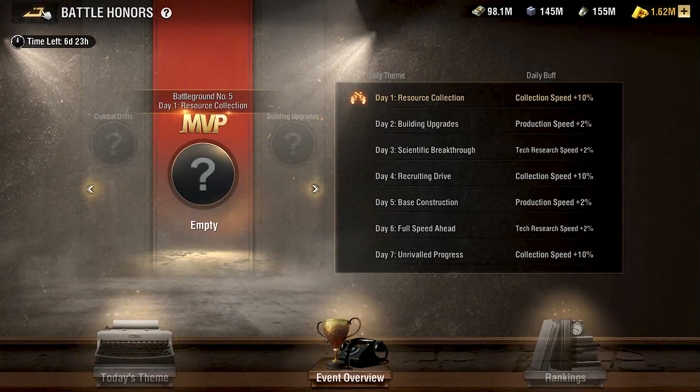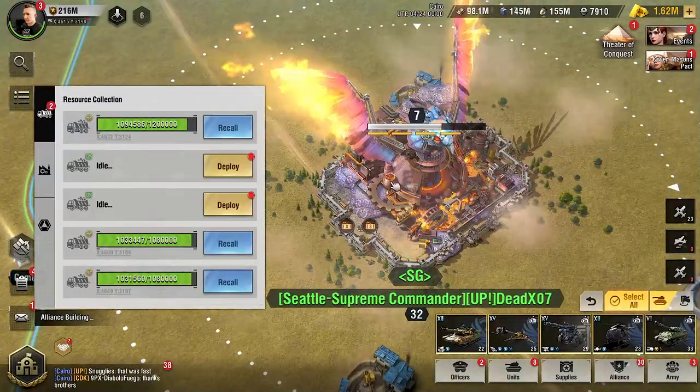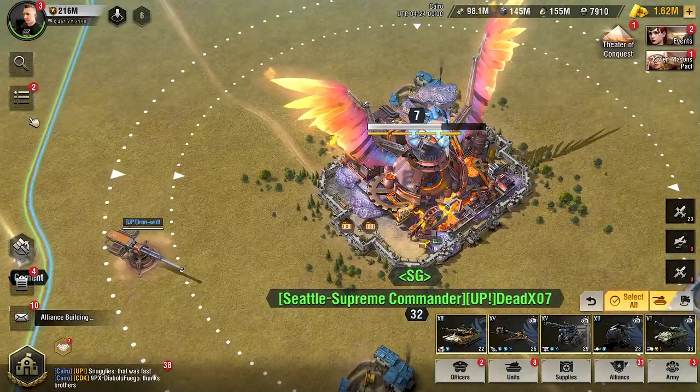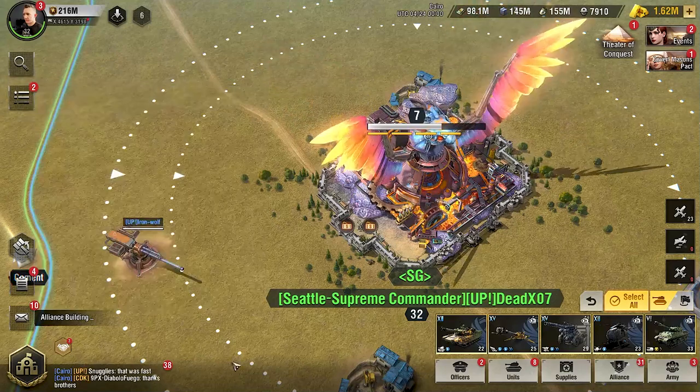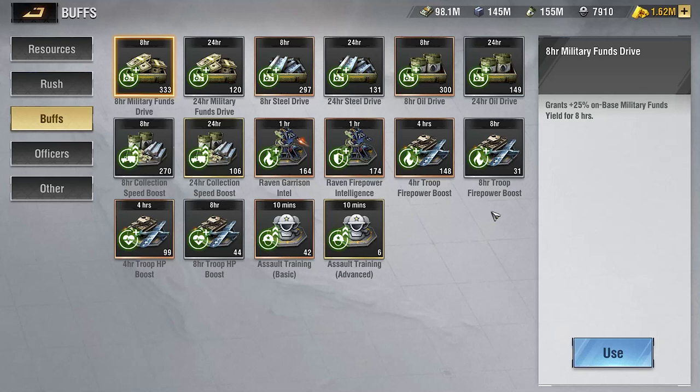It does give you a 10% collection speed buff and the most important thing is simply to just be collecting 24/7. Some things you can do to speed that up: go into your inventory, go into buffs, and if you happen to have any collection speed buffs like the 24-hour one, use these starting at server reset every day for the 50% additional resource collection speed.